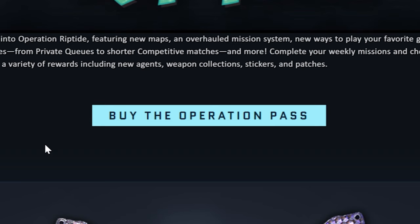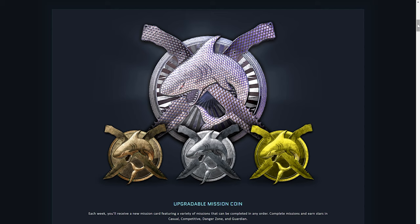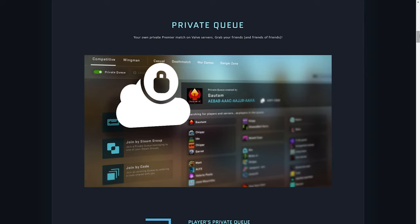My guess is it's probably going to be $15 USD, like it's been for the past however many years. We'll take a look at that in-game in a second. For this year's mission coin, we got bronze, silver, gold, and diamond tiers, with bronze being the worst and diamond being the best. In my opinion these actually look really cool.